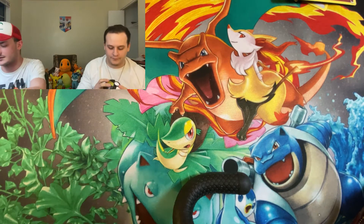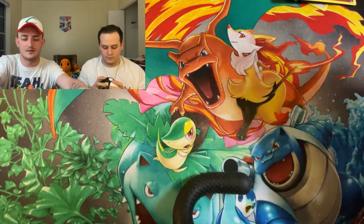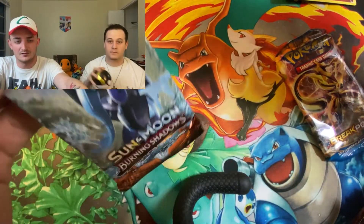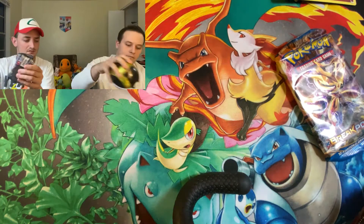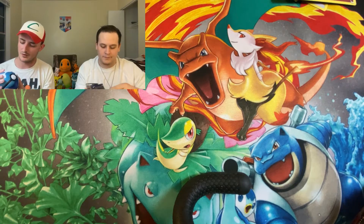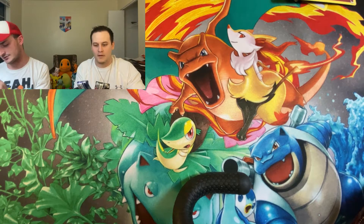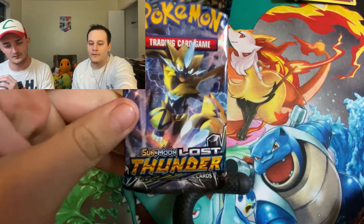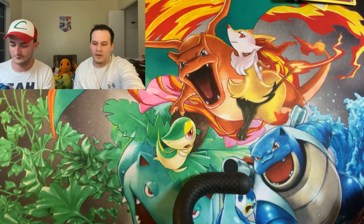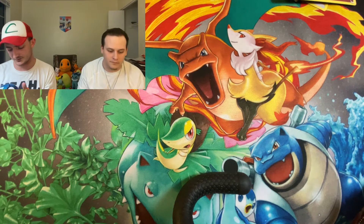So in the Dive Ball, we got a Breakpoint, Lost Thunder, and Burning Shadows. Lots of Burning Shadows. Pokeballs for our Pokeballs collection — we have them all. The Lost Thunder, Evolutions, and Burning Shadows. At least you got an Evolutions — I got a Breakpoint.